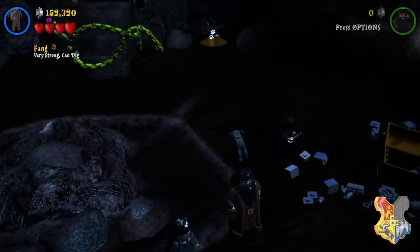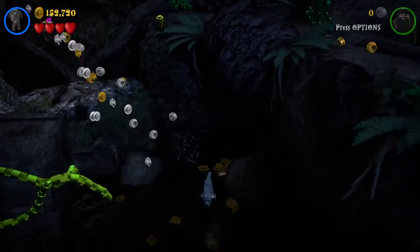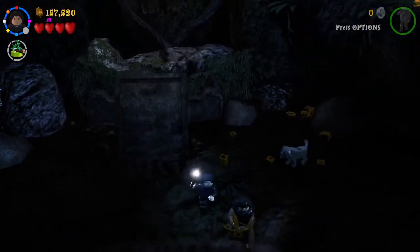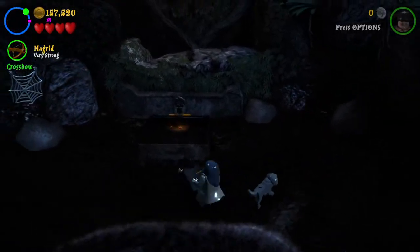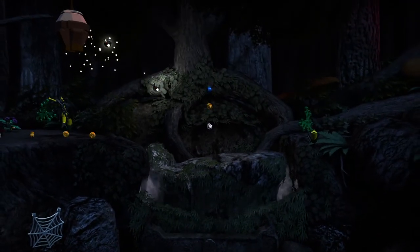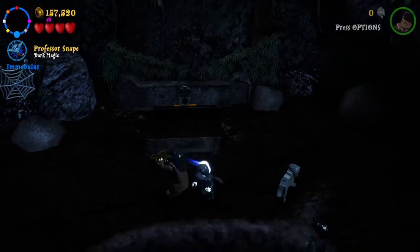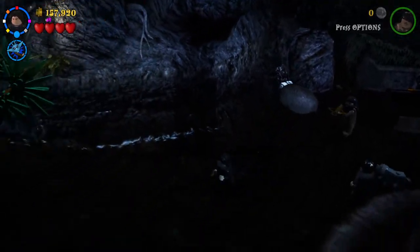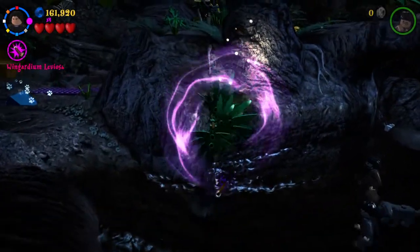Don't forget anything you see — just do it to get more money or characters. Studs, money, whatever you want to call them — you use them to unlock characters, buy golden bricks, red bricks. Let's pull that up. So far so good. Use Professor Snape once more so you can use dark magic — more studs collecting. Got a blue stud.